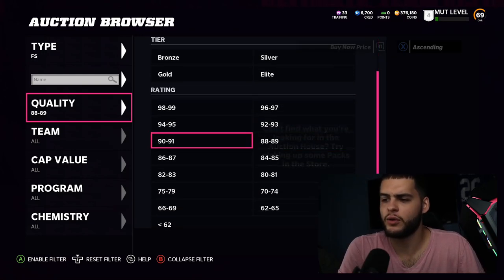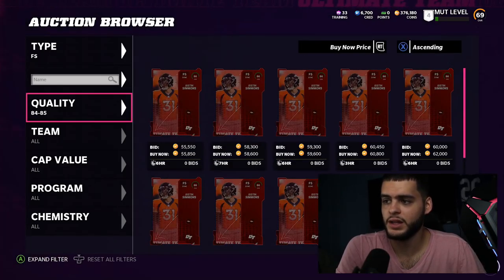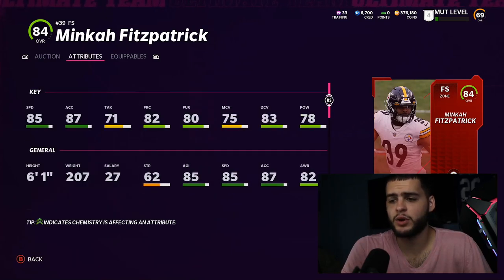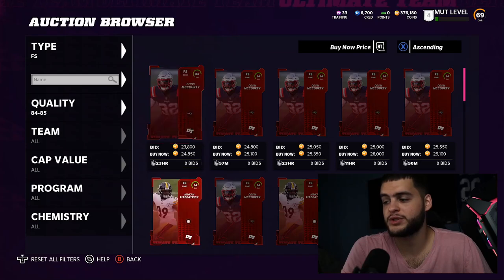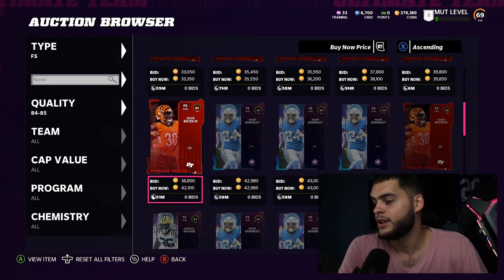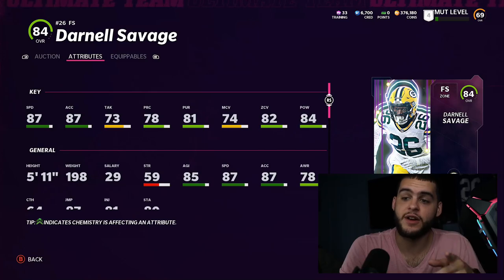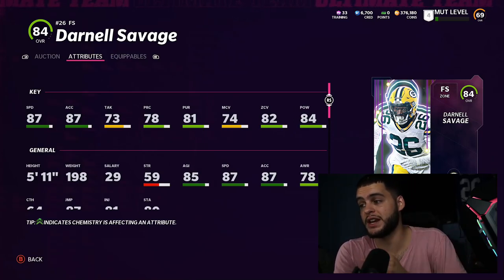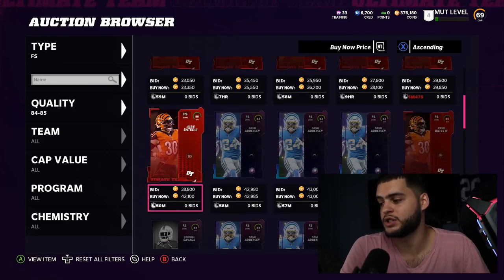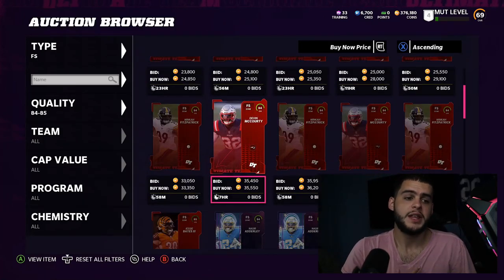For free safety, overall doesn't matter as much anymore — you just want speed and maybe hit power. I wouldn't recommend Justin Simmons. Minka Fitzpatrick is a big name but only 85 speed. I'd recommend Trevon Morig — he can play strong or free safety with the team cam. For your other safety, Darnell Savage is a really good user at 5-11 with 87 speed, 87 acceleration, 84 hit power, and solid zone. Morig and Darnell Savage are my two safety recommendations.